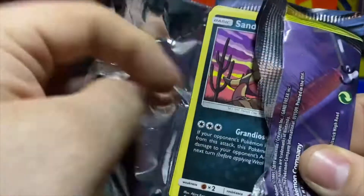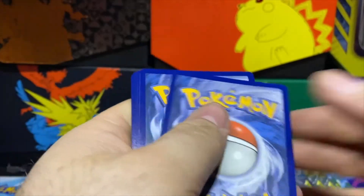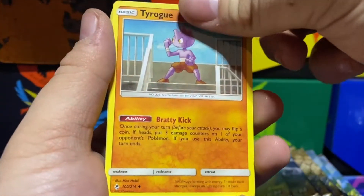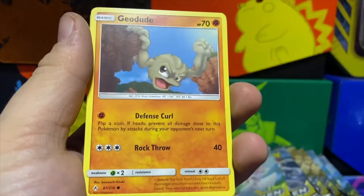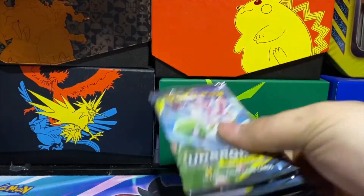I really like the idea they had with these tag team cards — something new and fresh, makes it really cool. Bringing it back in Sword and Shield would be cool — tag team V cards, tag team VMAX cards, that would be pretty cool. Grubbin, Geodude, Litten — reverse is a Krabby and we got a Spiritomb holo.